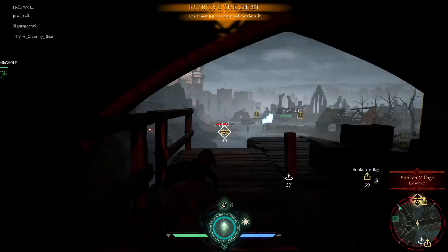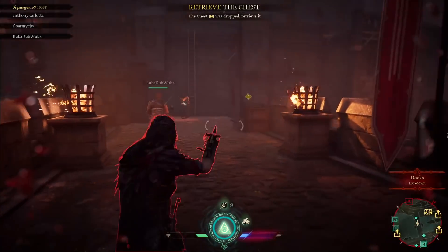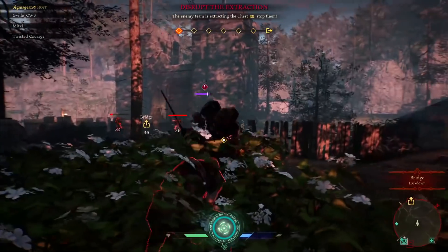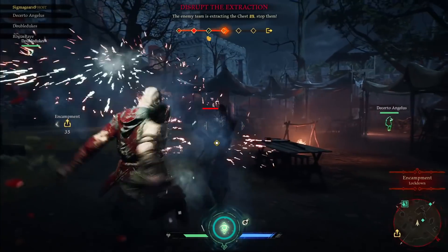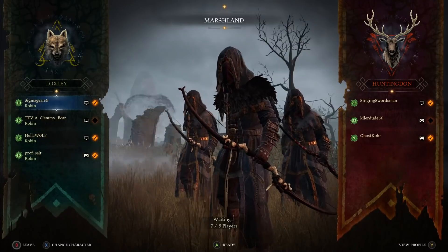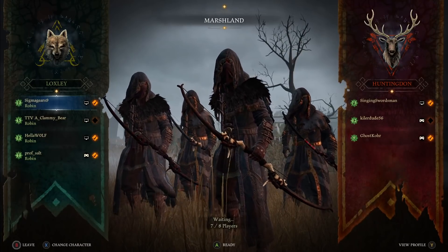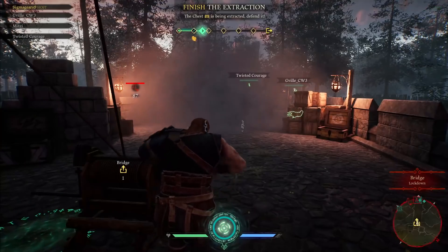Mechanically, the four classes of character don't feel different enough. Both Robin and Marianne are ranged characters who need to dodge attacks and run rather than stand their ground. John and Took are melee focused with the ability to block and parry. They all control well enough, but combat can feel quite frustrating due to horribly one-sided matchups depending on the distance of the engagements. In general, there isn't too much need to balance teams with all four characters, and since you can fill a match with multiples of the same character, it seems more beneficial to focus on the melee ones, who have the added ability to move game-critical objectives faster, like carrying a chest or hoisting it onto the extraction ship.